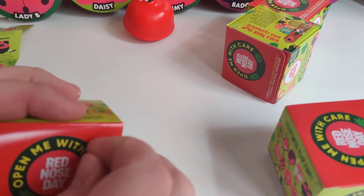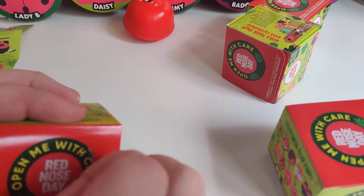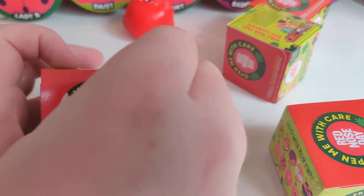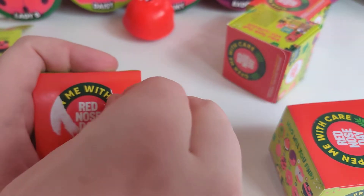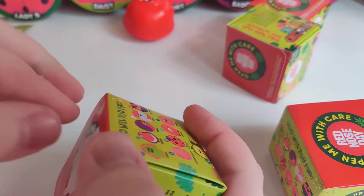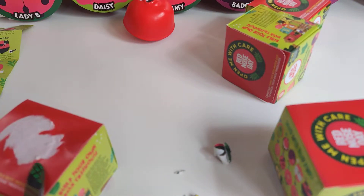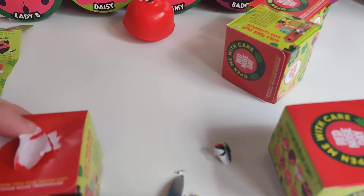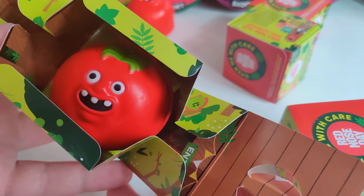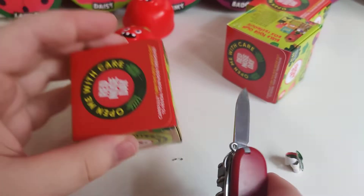Let's go to this next one. Will this be Daisy or Caterpillar, or will it be one we've already seen? It says open me with care, but how do you expect us to open these without completely destroying the box? Knife's coming into play. So we have a wooden one. Let's hope it's not a duplicate. It's Tommy — I'm going to take him out of the box, get the leaflet out, and stick it on the pile.